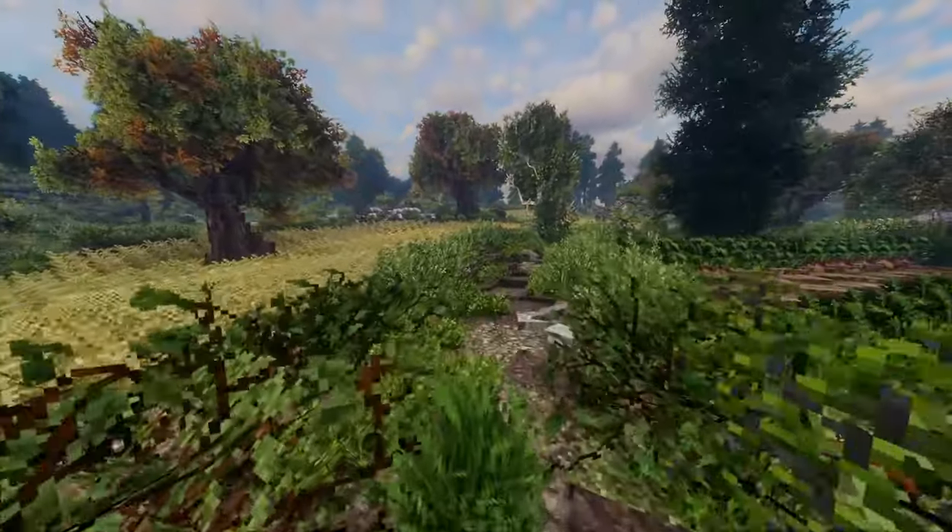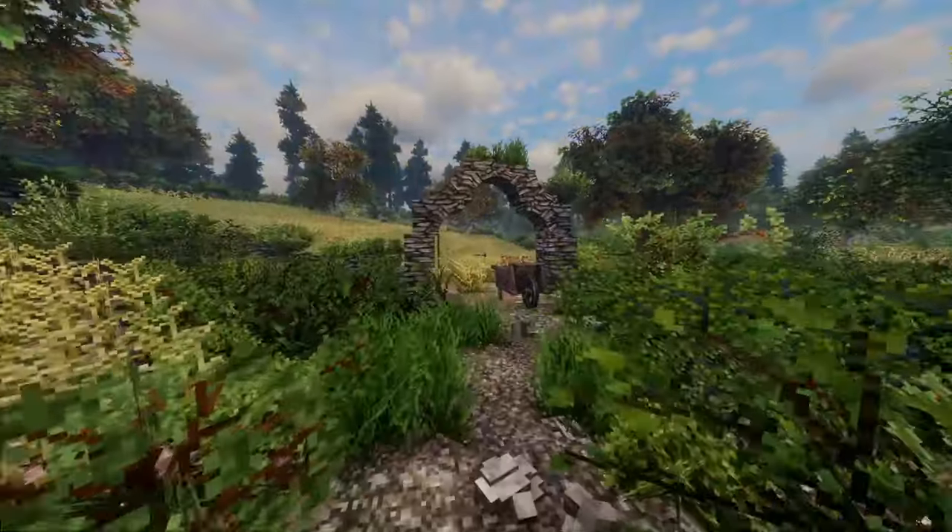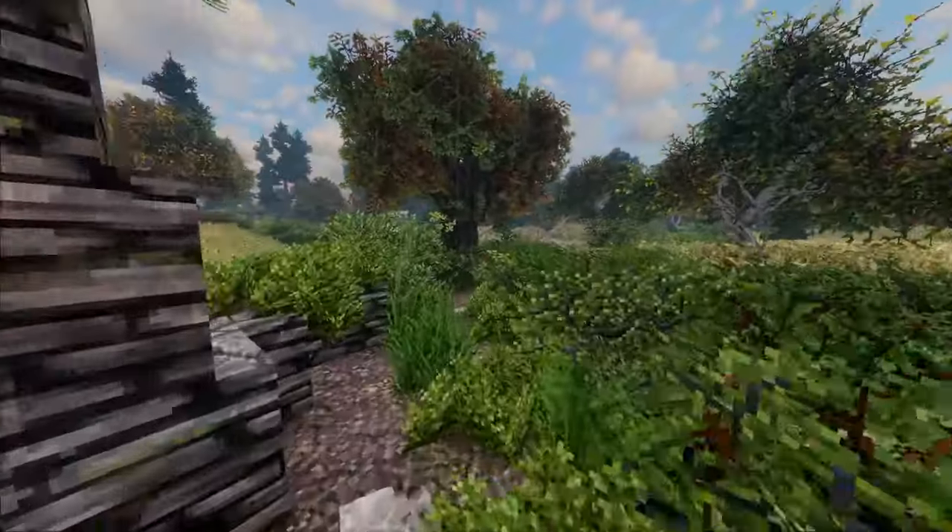Now we're on to Shadowvale. Shadowvale is more of a farming community. It's not far from Grey Ridge either. The people of Shadowvale grow all the crops for the people of Azeridge and surrounding cities.